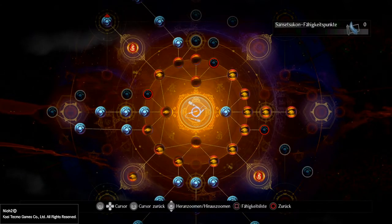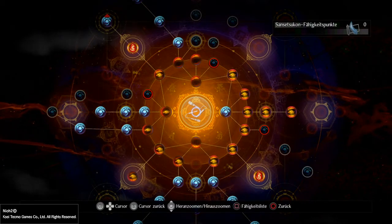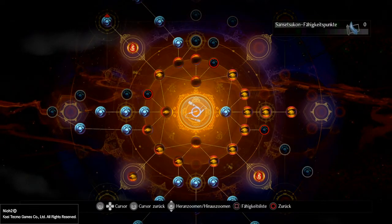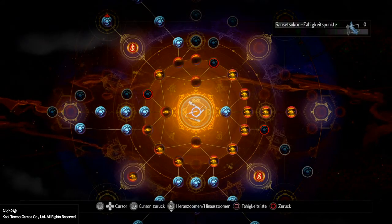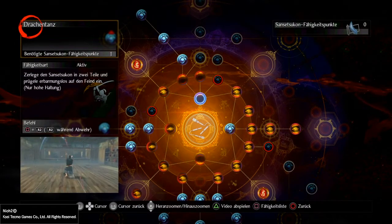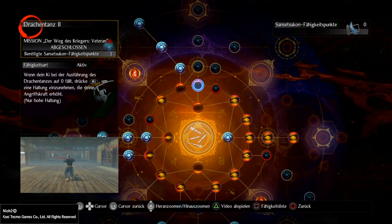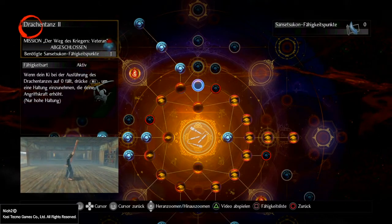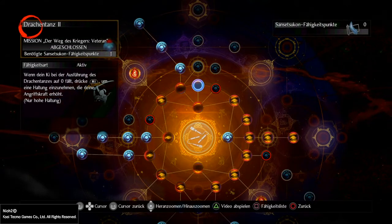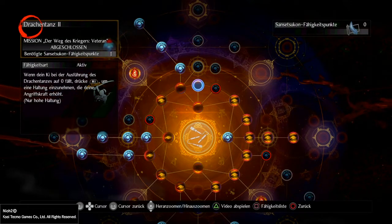Gehen wir über zu den einzelnen Fähigkeiten. Beim Sanitsukon gehe ich auf den Skill-Baum etwas genauer ein, weil es ziemlich neu ist. Die anderen beiden Waffen schneide ich nur kurz an – falls Fragen sind, stellt sie in der Kommentarsektion. Beim Sanitsukon: einmal der Drachentanz, der unsere Haupt-Damage-Quelle ist, dann Drachentanz 2 – wenn mein Ki auf 0 läuft und ich R1 drücke, bekomme ich einen Schadensbuff in der hohen Haltung, der sich mit allen anderen Schadens-Buffs stackt. Er hält zwar nicht lange, aber für die 8 bis 10 Sekunden kann ich einen unheimlich hohen Damage raushauen.